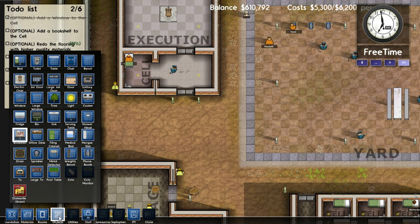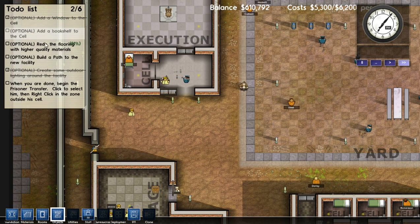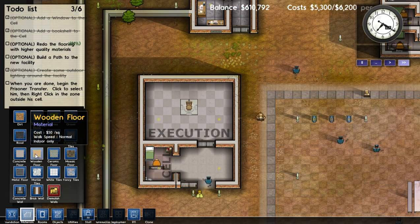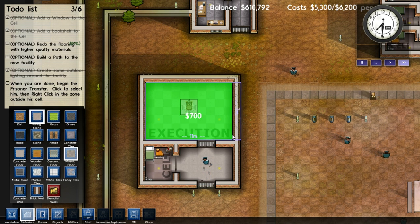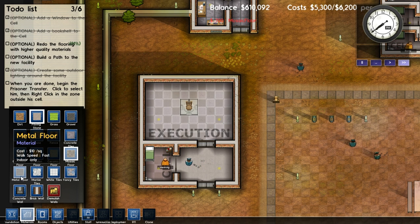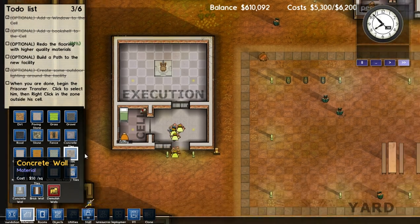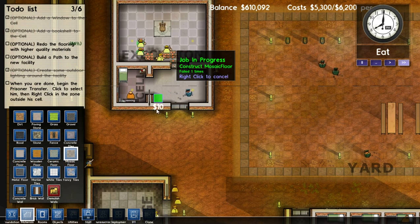And then the only other thing we need to do — I believe — we've got a bookshelf. We need to redo the floor. So we'll go in and there's a bunch of different floors. We've got wood and concrete. I usually try to do either ceramic or mosaic. I don't wanna do metal because that just seems like it would hurt, frankly. Increases their walking speed — I don't know. I'd walk fast on metal too.